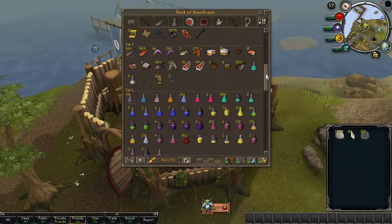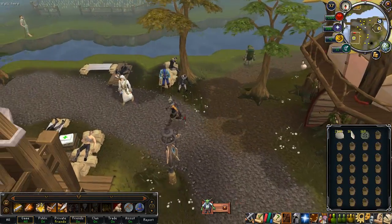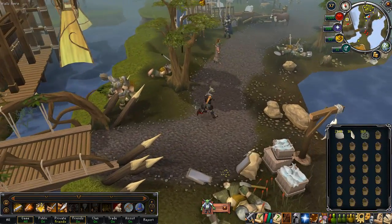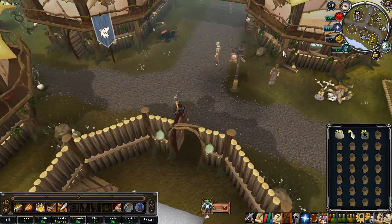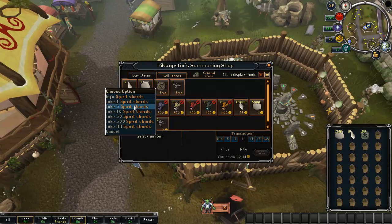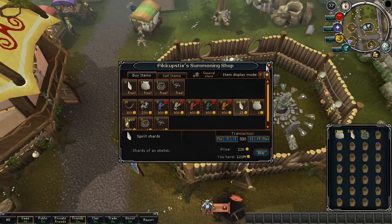I need the compost mound pouch, so I'll withdraw that. I do need to top up on some spirit shards — it always seems to lag around this area, not sure if it's the lighting. You buy spirit shards from the summoning shop. We get 7 free — let's take them. I'll buy 500 more. 500 spirit shards costs about 12k, that's fine. Now we can do some summoning.